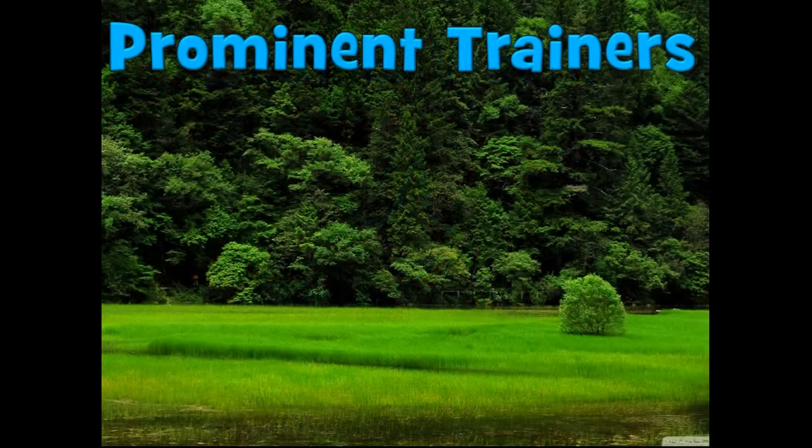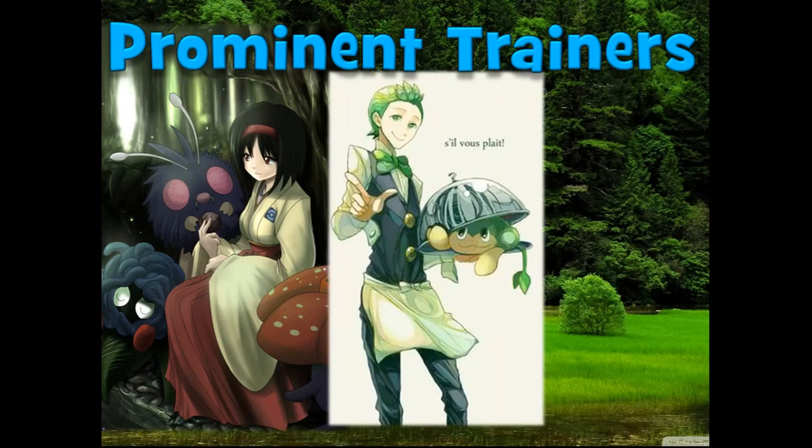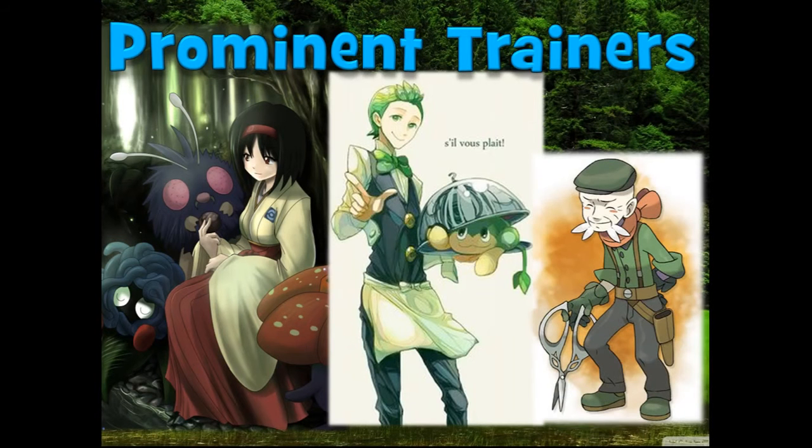Now let's go over the prominent trainers that specialize in the Grass type. First up, straight out of Celadon City, is Gen 1 Erika — the perfume professor — who specializes in perfume and Grass-type Pokémon and loves her Vileplume. Next up is Cilan from the Unova region, the first Gym Leader you encounter if you pick Oshawott, who also joined Ash on his journey as a Pokémon Connoisseur. And next is Ramos, who has one of the most intricate gyms in all Pokémon games, where you swing from vine to vine, jump on trampolines, and climb vines.